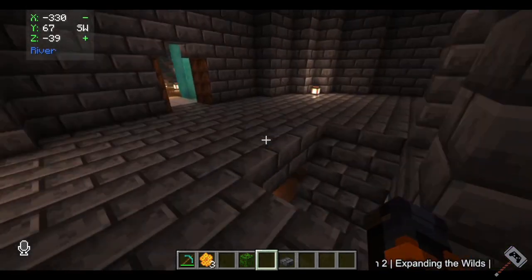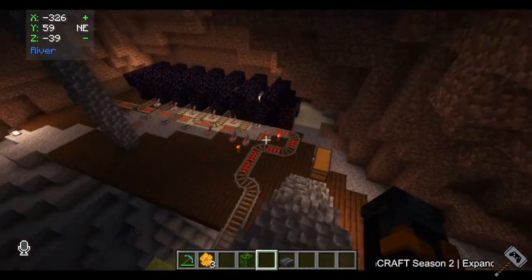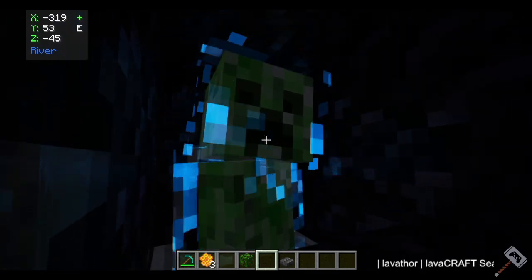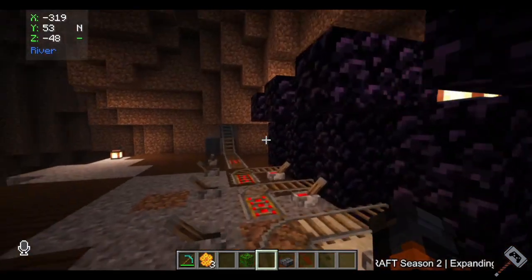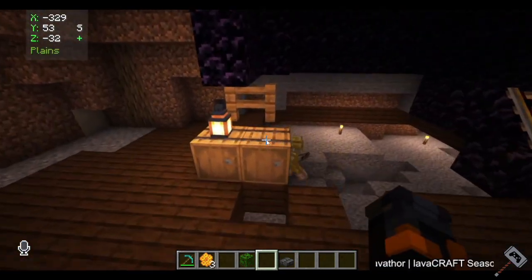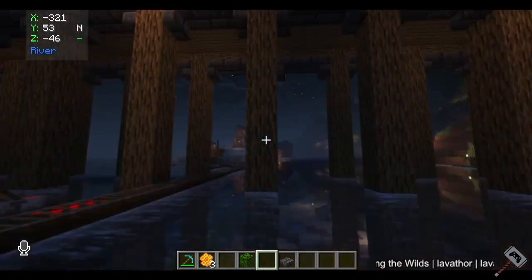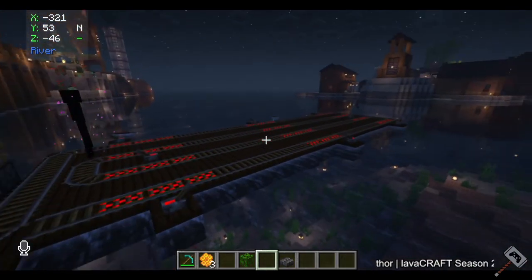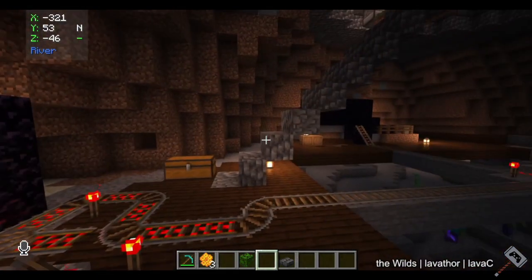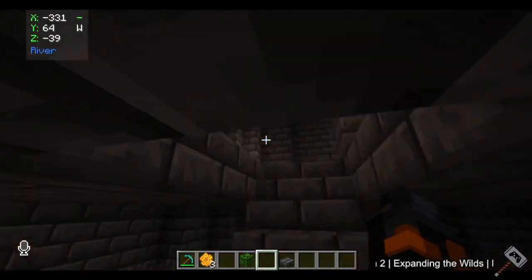The idea was to get tridents, use them to charge creepers during a thunderstorm, and use charge creepers to blow up mobs to get their mob heads — because I was trying to collect all the mob heads. The problem is it only works on natural heads, so any heads from the data pack won't drop from a charged creeper. I blew up like a million sheep over here and none of their heads dropped. I had a whole system — I'd wait for a thunderstorm, creepers would spawn, I'd fly back until they got a cart, pull them into the cell, then block the cell off. I got a couple creepers that way. Two drowned farms, both failed — pretty big bummer.